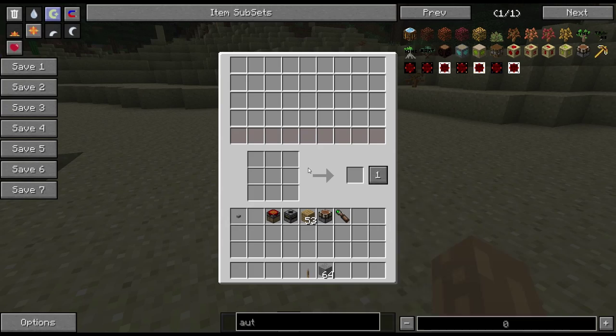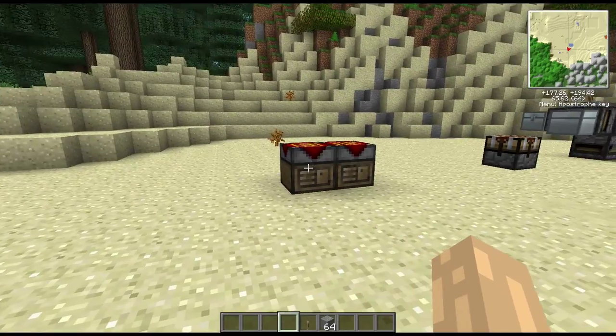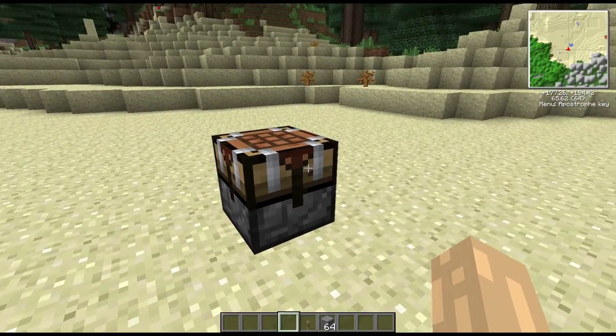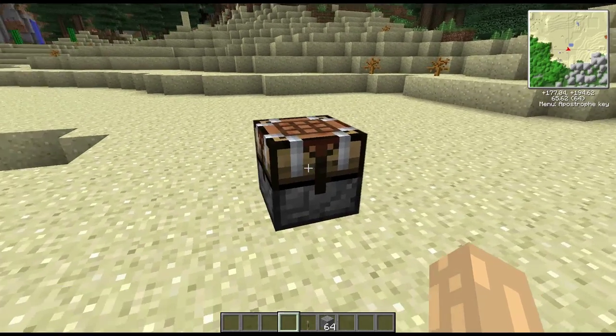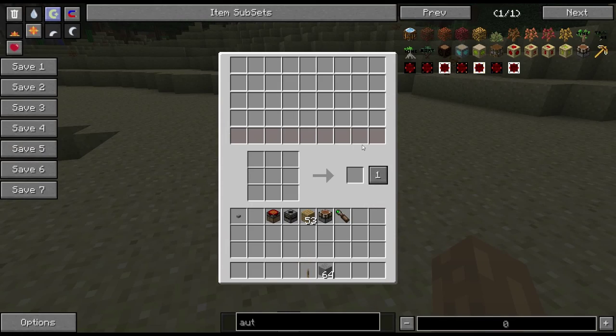What this will do is act like a crafting table — an automatic crafting table — but it works a little bit better in that it has a fairly large inventory as well as its crafting grid, the output slot, and a little toggle button between a single item and a full stack.